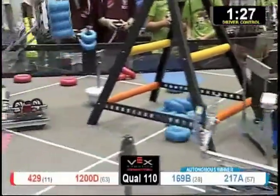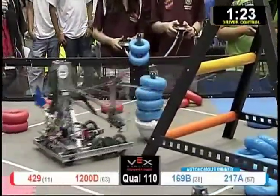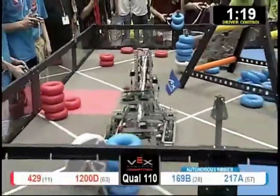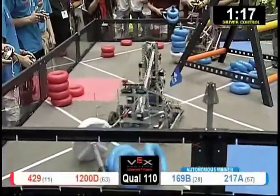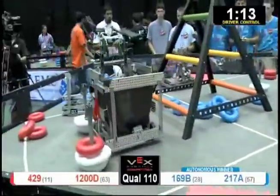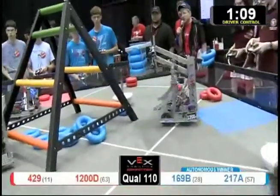Eight of them in the middle now. Here goes 169 smacking down another stack of Blue tubes. 1200D moving in, going to steal these as well. That's another stack of tubes they're going to take out of play. Hardly any tubes left for the Blue Alliance.